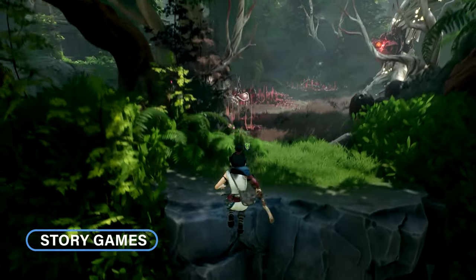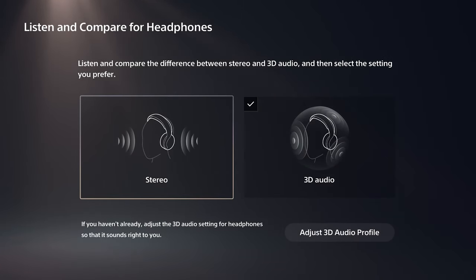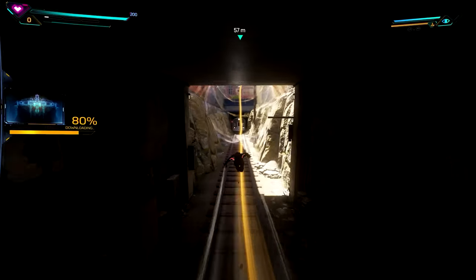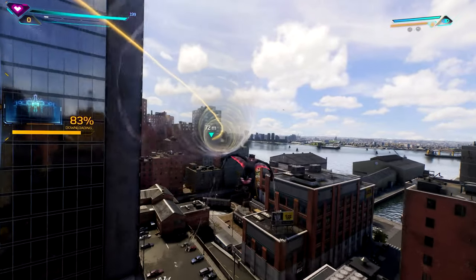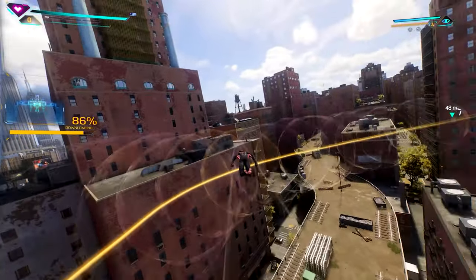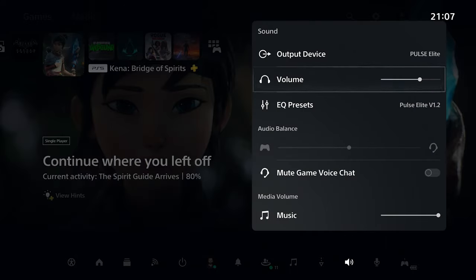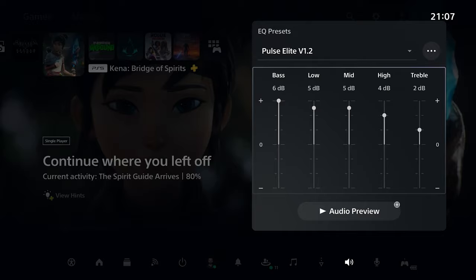First, let's talk about Story Games. There are two kinds of settings I recommend: one for Stereo Mix and the other for 3D Audio. I've tested over 50 games in the last year that supported 3D Audio natively and some didn't at all. It's a personal choice, but here's my recommended EQ if you play with stereo output. This EQ targets a balanced output and maximizes the details you get in games.